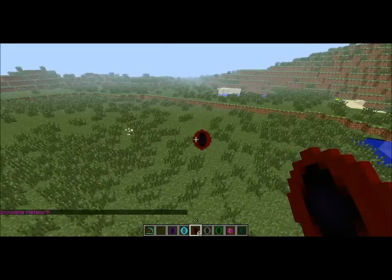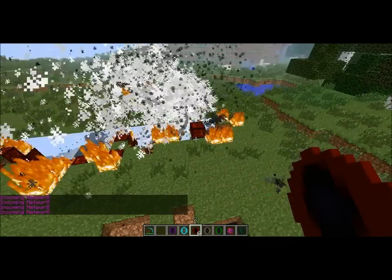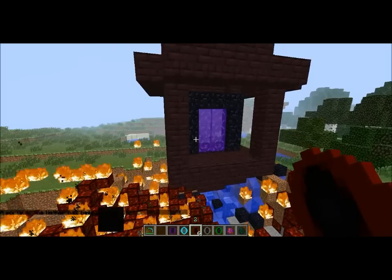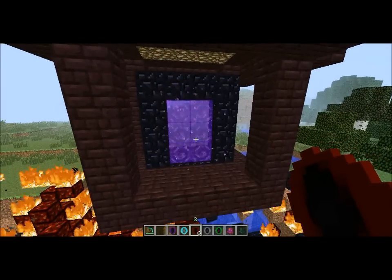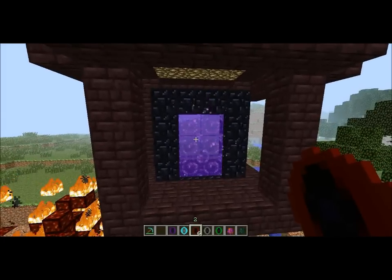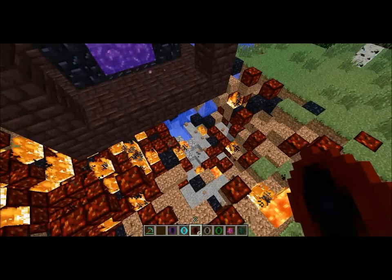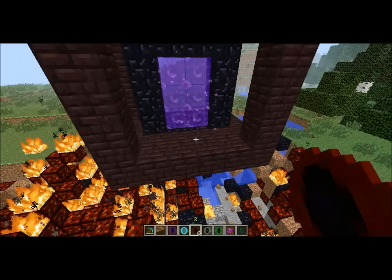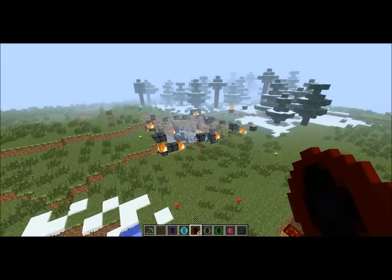Another cool feature: if I spawn a couple more, there's an additional feature that comes with this meteor. This one right here spawned a nether portal! You cannot make these in the nether, and mobs can actually come out of this nether portal — not regular nether portals, but this one. So if you don't want to waste your time getting obsidian, you can just get one of these chips. Mobs such as pigmen and maybe some blazes will come out, but not ghasts or anything too overpowered.